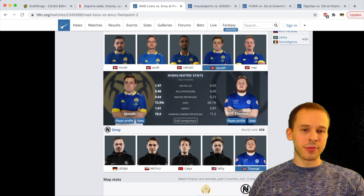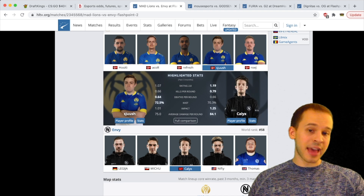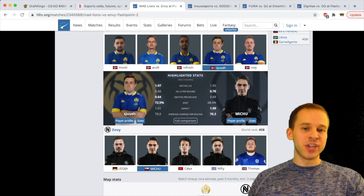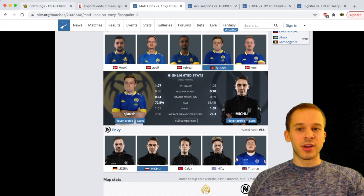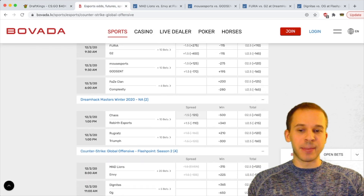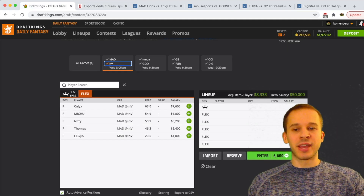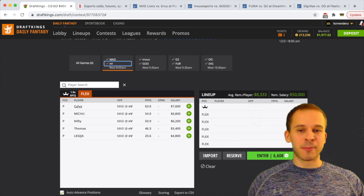For Envy, it's pretty clear where the production comes from — it's obviously Calyx, averaging 0.79 kills per round, 0.66 deaths per round. Scrolling through the rest: Thomas, Nifty, Logica — all negative. Michu slightly positive. So production is from Calyx and a little from Michu. Since Envy are underdogs, DraftKings did a good job pricing that in — with Envy at plus 225, they're a bit cheaper. Calyx is the top play and getting a nice discount at $7,600.